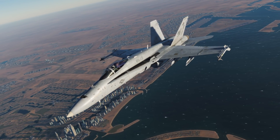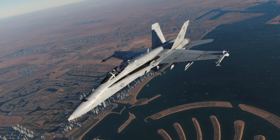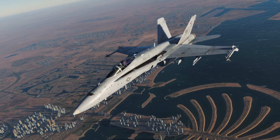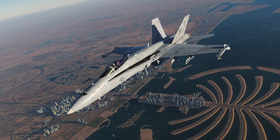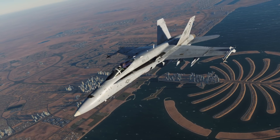Hey everyone, Wags here from Eagle Dynamics. In this video I want to take a look at a maneuver called a pirouette, which has a bit of mystery around it, but there's really no magic behind it. All it really is is a very high angle of attack — almost like a flat spin with the nose down — that allows you to point your nose around laterally.